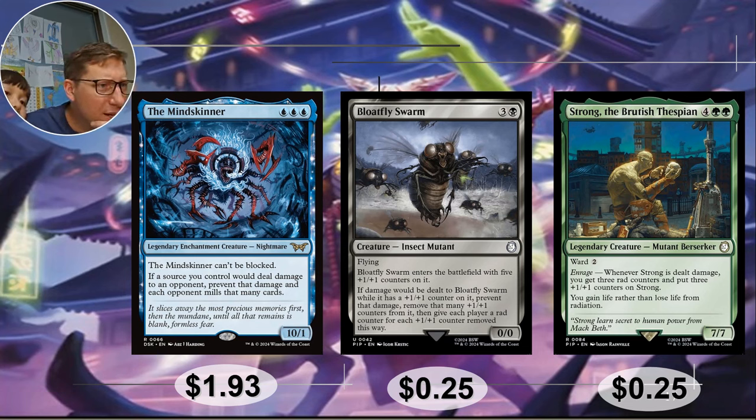The Mind Skinner — three blue mana, a 10/1, it can't be blocked. If a source you control would deal damage to an opponent, prevent that damage and each opponent mills that many cards instead. Even if you get this through once, they each have to mill 10 cards, which is going to be a whole lot of bonus for all of your creatures. You can start boosting it up really quick with all those plus one plus one counters. 193 cents.